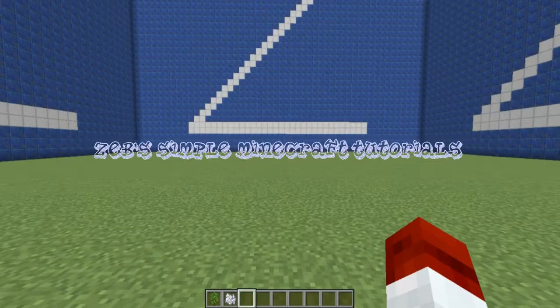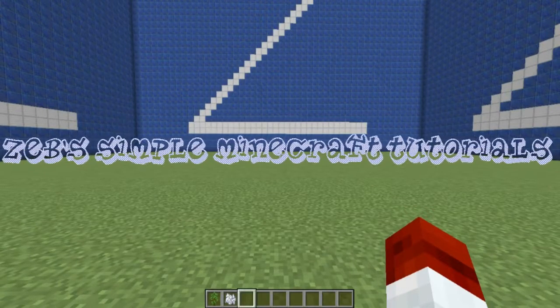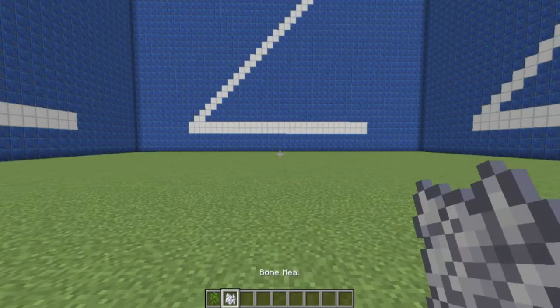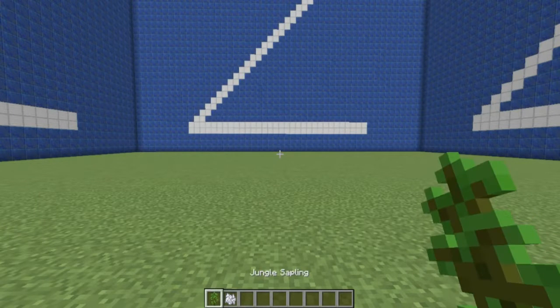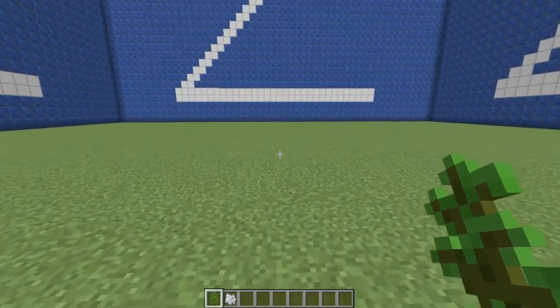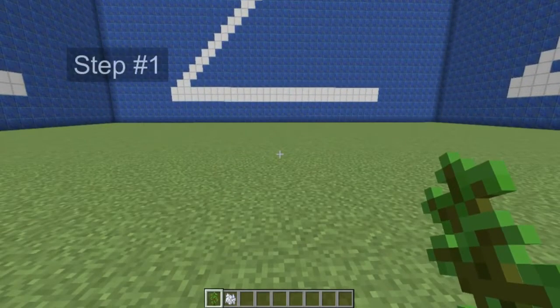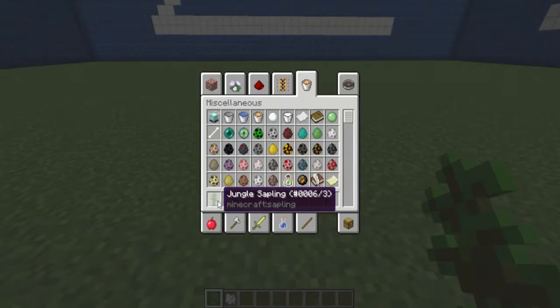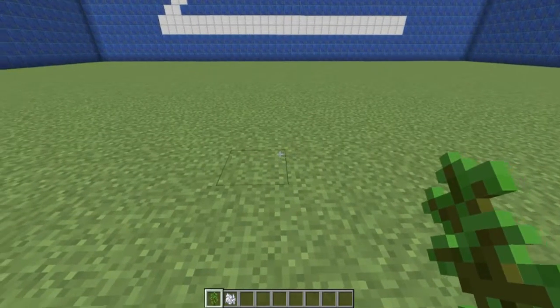Hello everybody and welcome back to another tutorial. Today we are going to learn how to make a giant jungle tree in Minecraft, and it's easy. Let's get rolling. Step one: just place a jungle sapling — you need four of them.